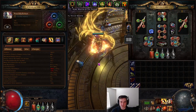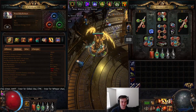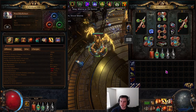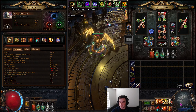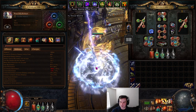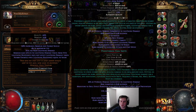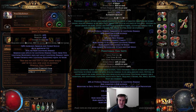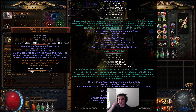For the boots, get some fire, cold, and chaos res if possible. One thing I was thinking of setting up was putting Precision on Arrogance support to reserve a little life, then actually get a Vitality and slot it on the mana side — I have more than enough mana. The main skill we're using is Smite, specifically Phantasmal Smite, which makes the buff give increased attack and cast speed. It's very strong.